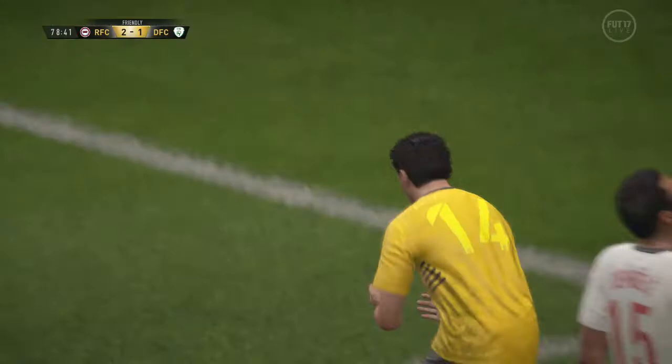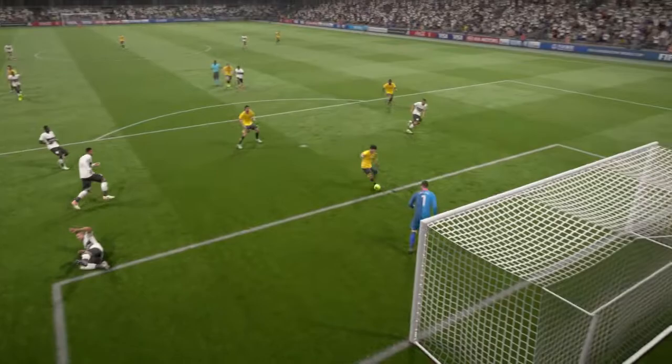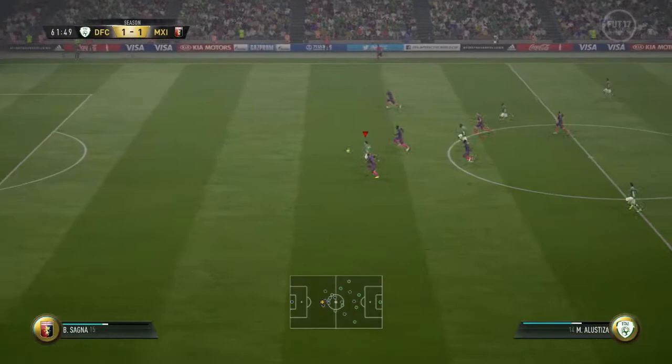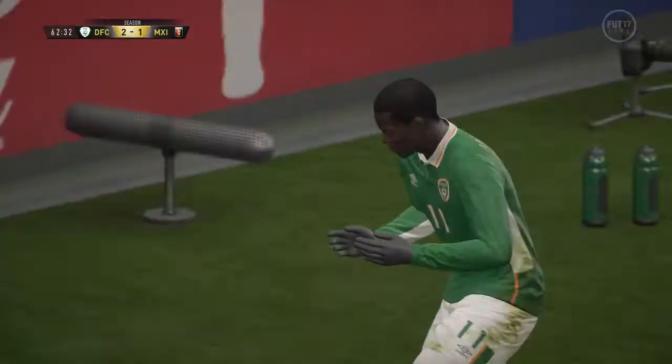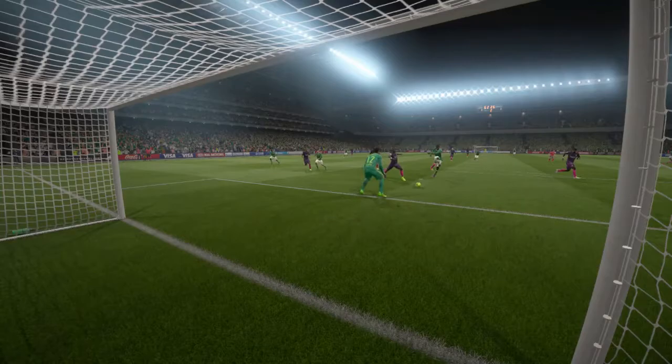Straightaway, just an absolute power shot — even though it is an open net, it was really really good. He had to be in the right position and just absolutely smashes it into the bottom corner — or the middle of the net, sorry. Great work: gets the ball played over the top, keeps the ball well, then passes it back. Great dribbling and passing on show there.